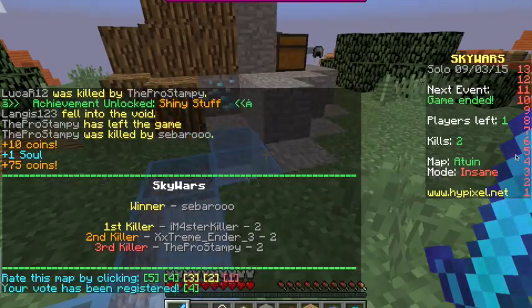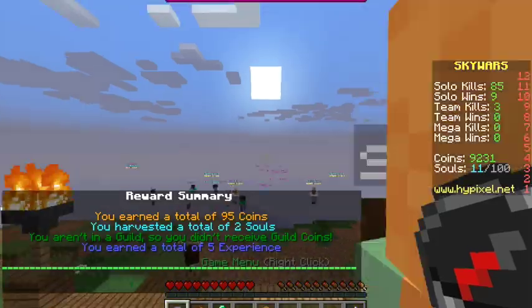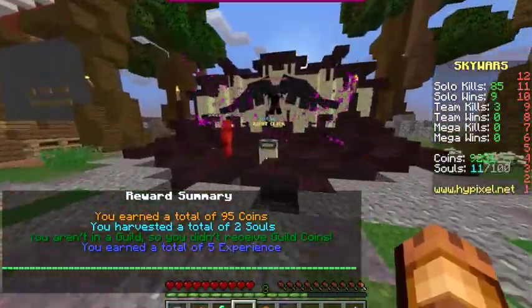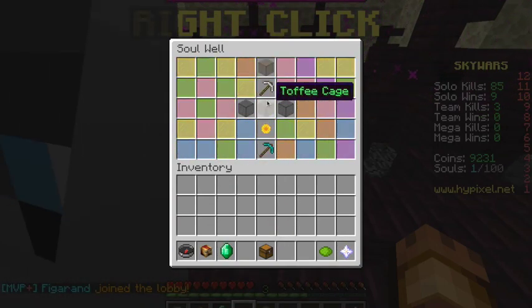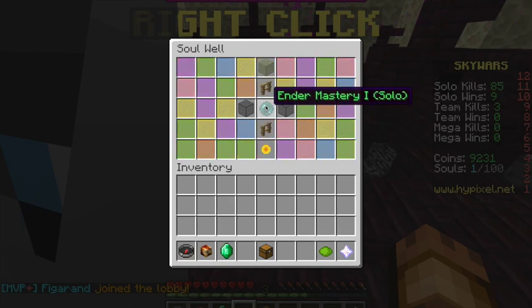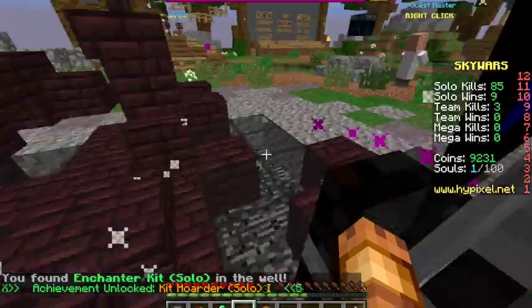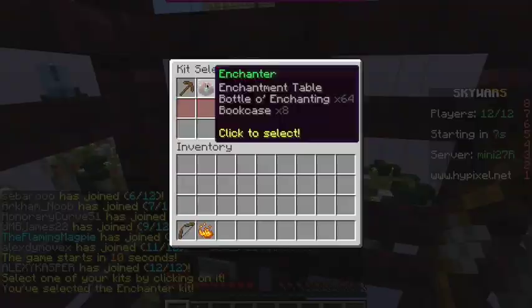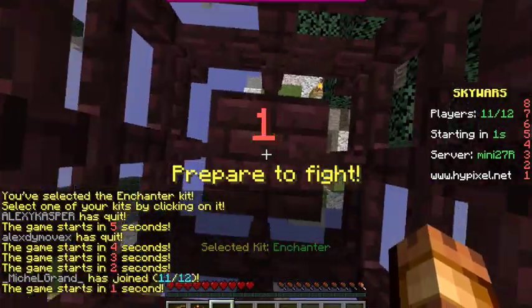Oh yeah, I'm going to rate this map 4 — because I always rate these maps 4. Now we have enough souls so we can open one of these soul wells. We press confirm and... enchanter kit solo — that's a really good kit. Kit hoarder solo — that's a good kit too. I'm going to use that kit now. It gives me enchantment table, bottles of enchanting, and bookcases — that's a good kit.